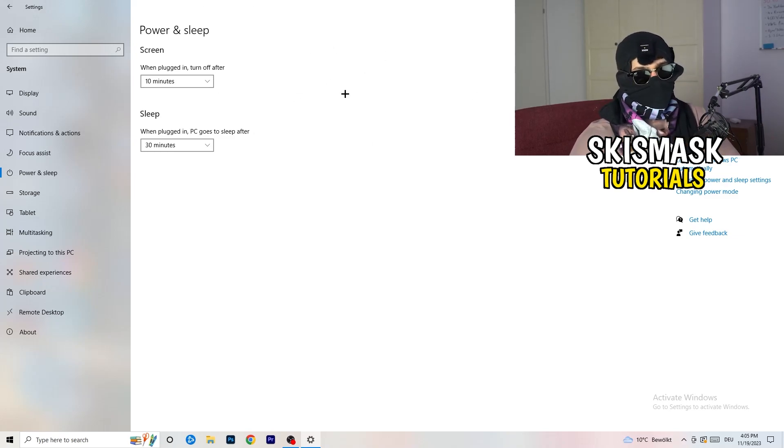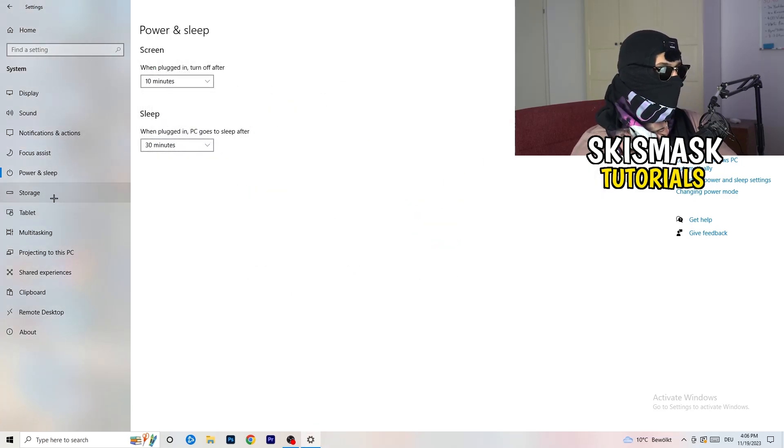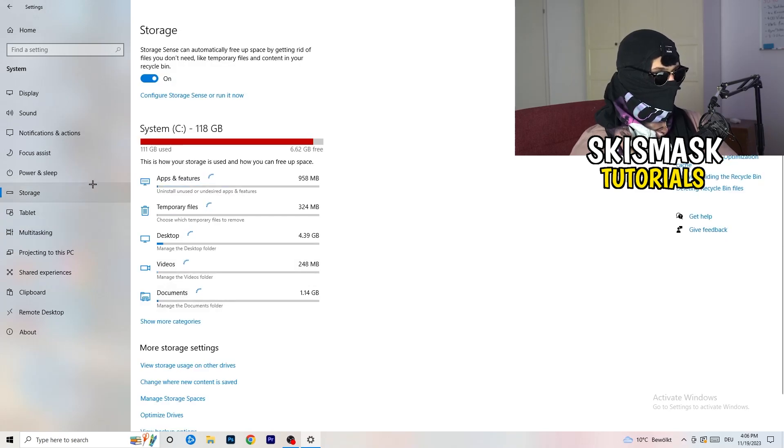Next, go to Power and Sleep, then click Additional Power Settings on the right-hand side. Click the small arrow to reveal all additional power plans. For me it works best with Balanced, but you need to check for yourself — try High Performance, Balanced, and Power Saver, and stick with whichever gives you the best performance.